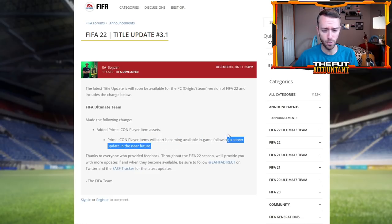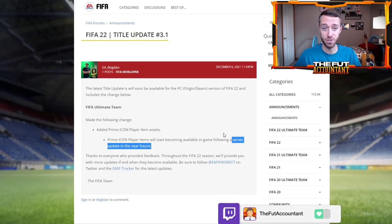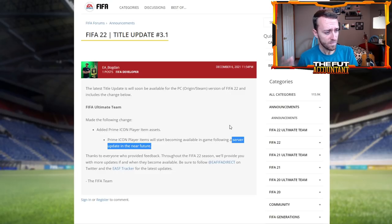It says it's a server update. I'm not sure if a server update is different from an actual game update, but it says it's a title update. I don't know how this update is going to be pushed out. Could icons be coming this Friday? Might it be next Friday? I'm really not sure about the exact time. We'll probably learn about that soon.